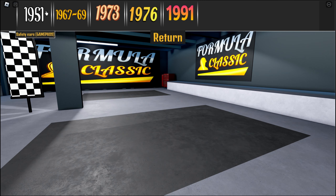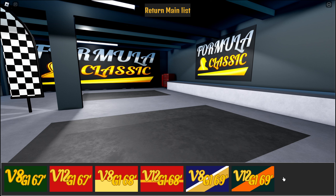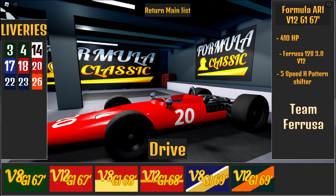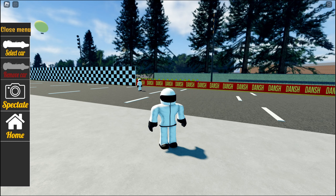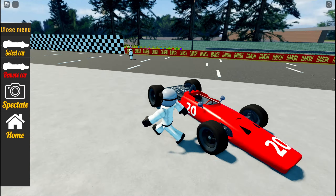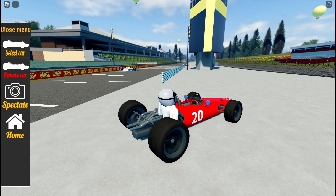So as you can see here, this is the car selection. I'm going to pick one of these '67 cars. You've got these two options, so let's go with the V12 — we need more power obviously. It's got no front wing or anything like that, but it's a nice little looking car.